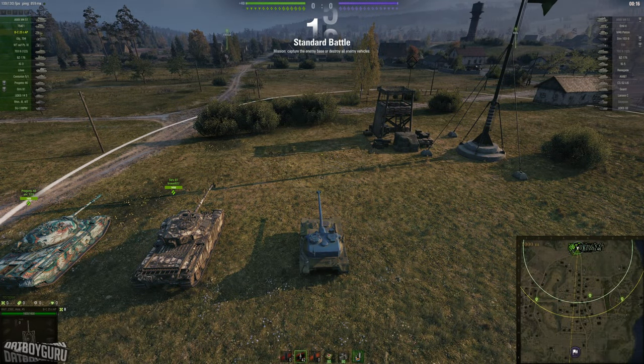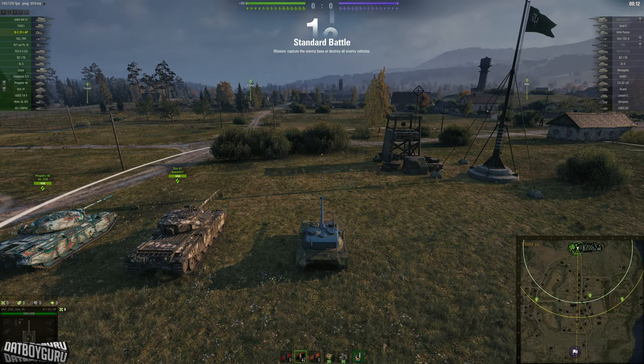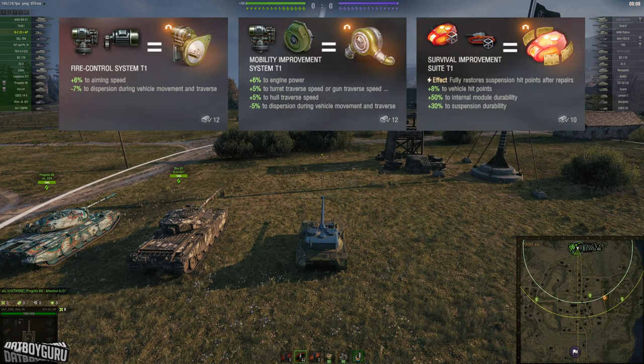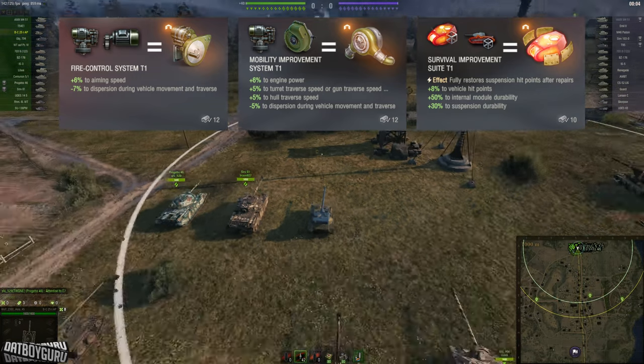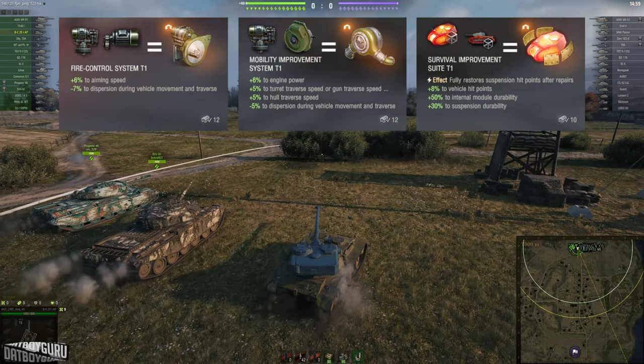Hey, what is up! Today we are back testing out the new experimental equipment. I know a lot of you have not received your experimental equipment yet, but I think you're going to receive it soon. These are the three that you should know about: one is called the Fire Control System, another called Mobility Improvement,